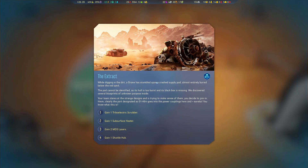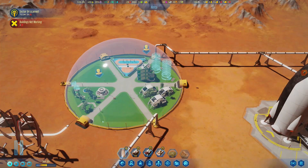While digging in the dirt, a drone has stumbled upon a crashed supply pod, almost entirely buried below the sand. The pod cannot be identified as its hull is too burnt and the black box is missing. We discovered several blueprints of unknown purpose inside — tribo electric scrubber, subsurface heater, MDS lasers, and shuttle hub. I have no clue what these are, but subsurface heater sounds like it could be useful. I'll take that.